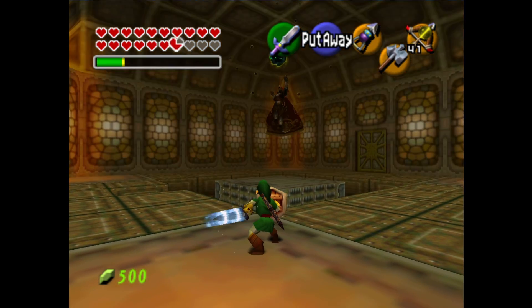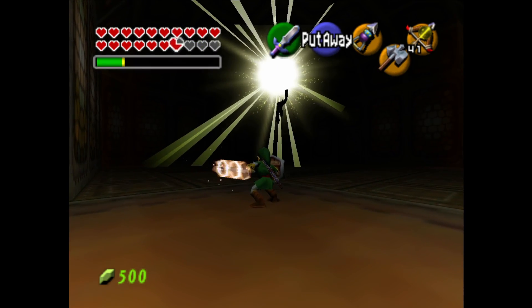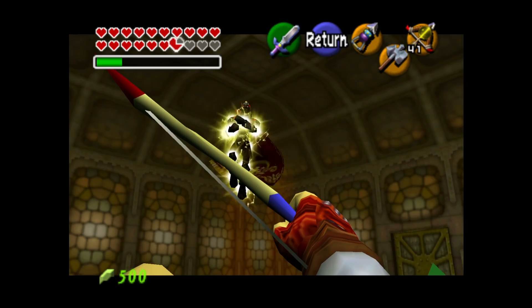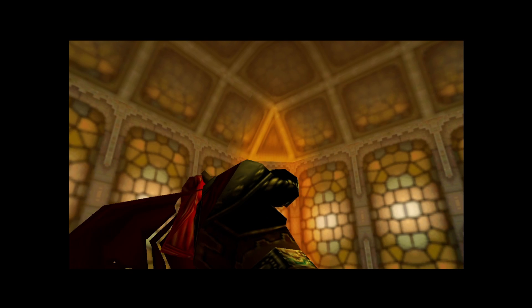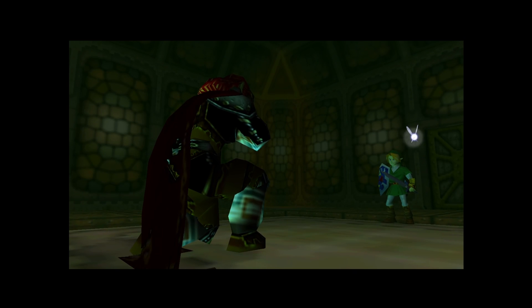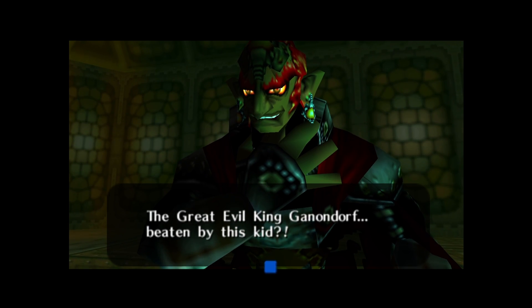I don't think you have to do a fully charged spin attack but it just makes it easier. Okay I'm hitting him — got him! And he holds his chest, he starts breathing heavily. The great evil king Ganon beaten by this kid. He spits out red blood — because we're on version 1.0; that'll be green blood in every other version of the game.